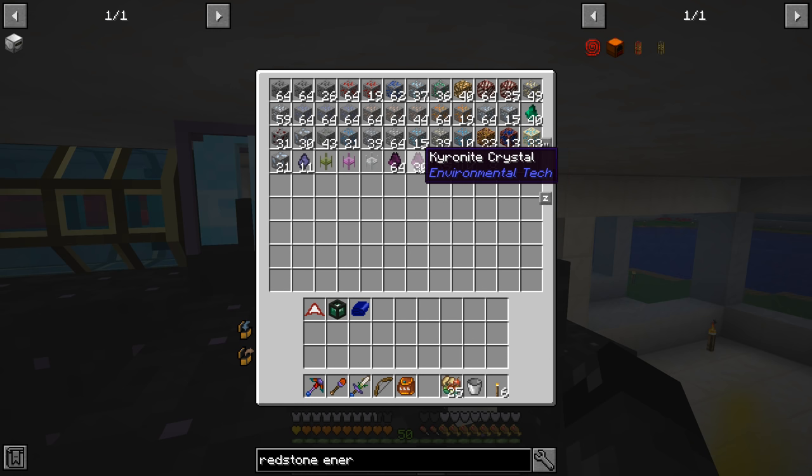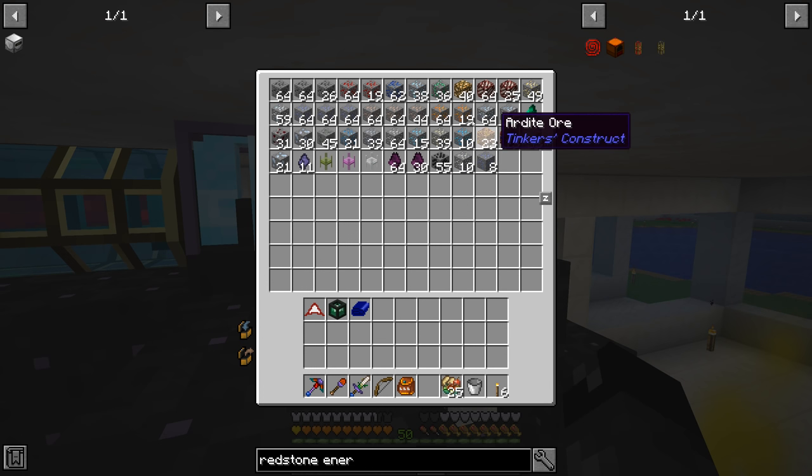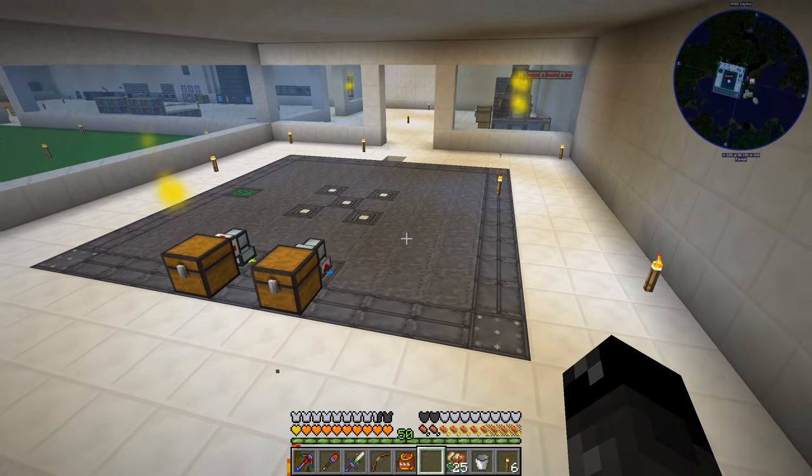Every four seconds we are getting something new in our chest here, whether it be one or two different ores. You can see right now we have almost a stack and a half of Cryo Knight, which is pretty awesome. We're just laying this around, collecting ores.